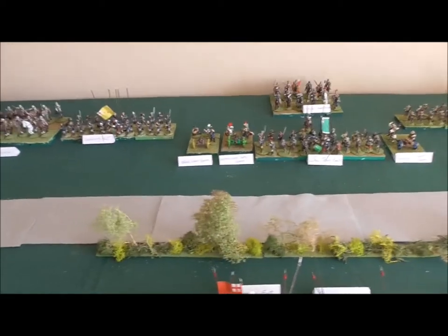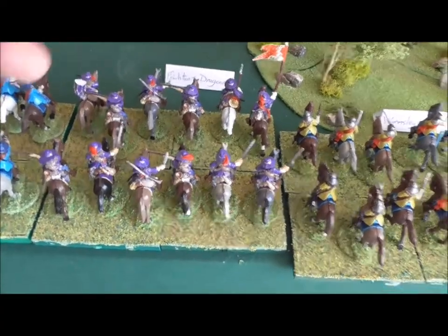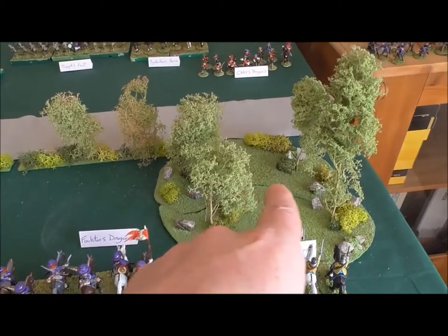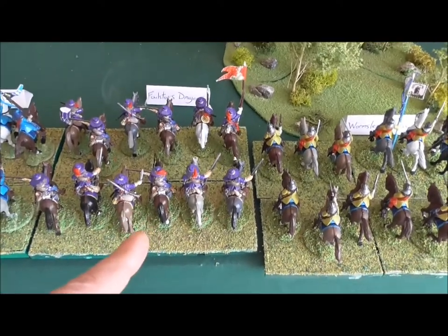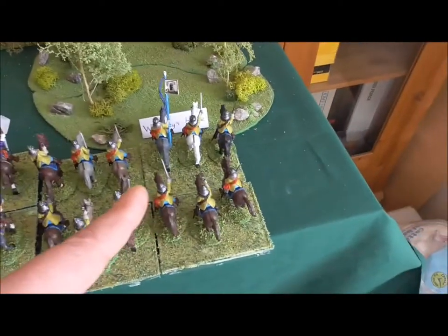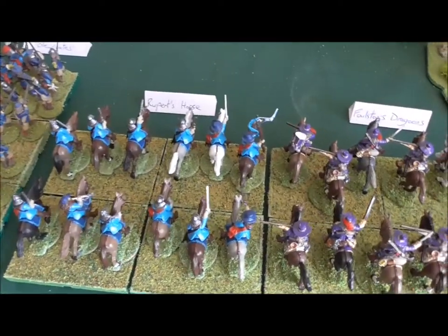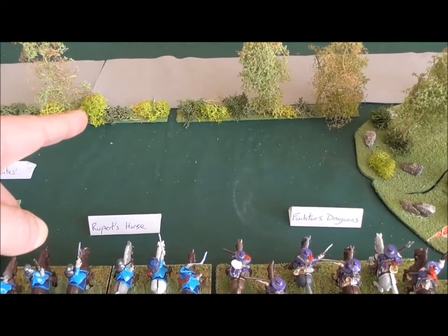Right, hello everybody. I've now got General Simpkins' orders for his troops. His orders are for his dragoons to dismount and take up a firing position in this wood. Once these bases have moved, because the dragoons have taken up their positions, Wormsley's horse will move into this spot. Rupert's horse is to advance the full move to the edge of the hedge.